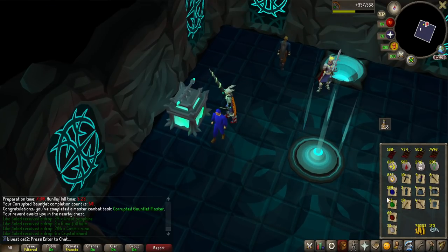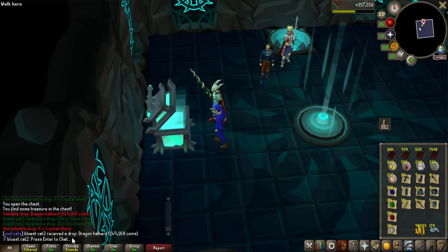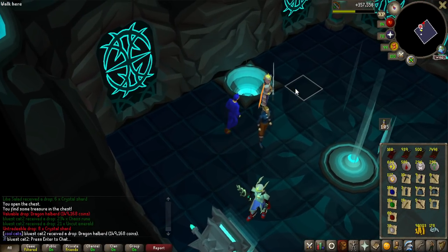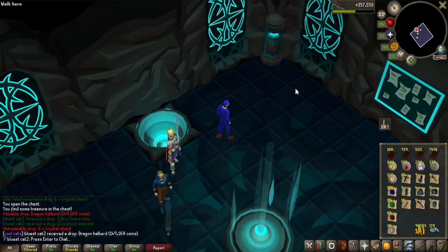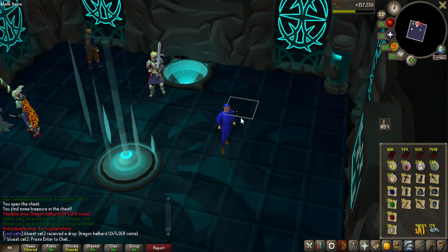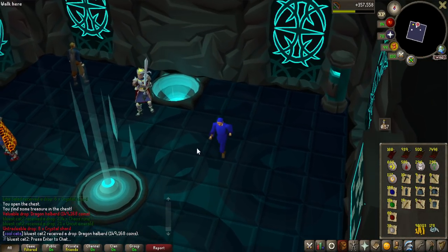Look at all this loot in the bag. I'm actually missing some death runes and chaos runes from when I charged my tridents. Last loot is another dragon halberd - look how many I got, I've got 5 of them, so we are definitely very good on those for spec weapons. Might actually do some God Wars Dungeon in the future with them, like 5 people speccing General Graardor and just instantly killing him - that will be pretty fun to try.